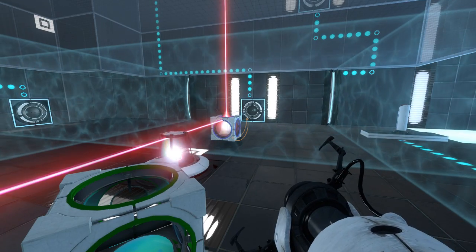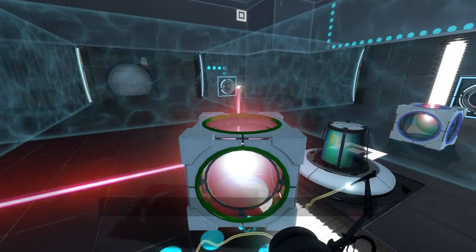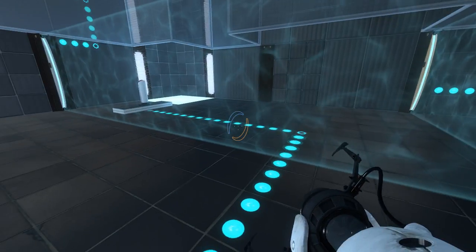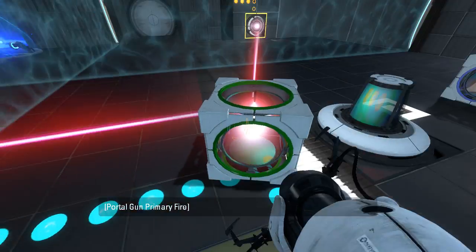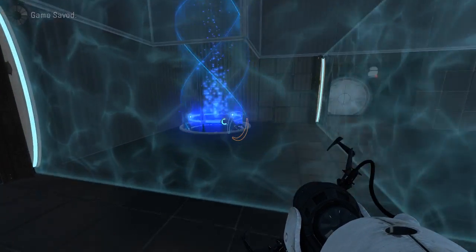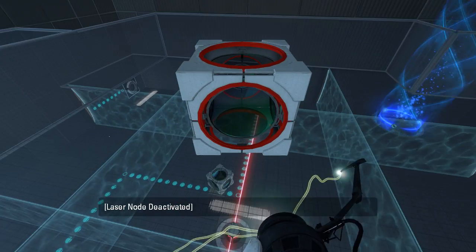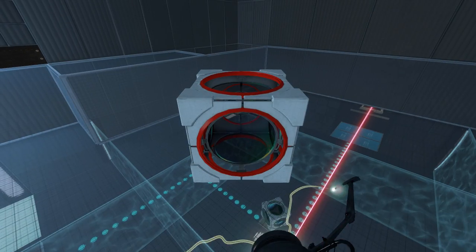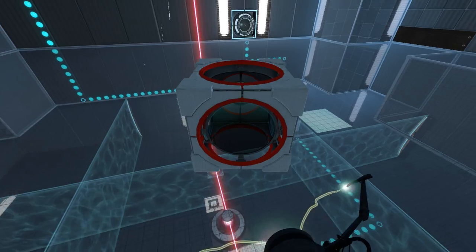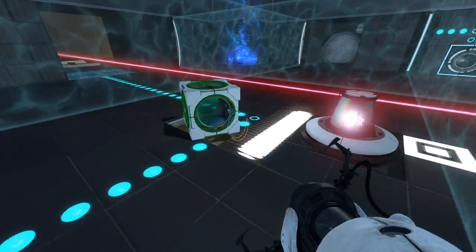Let's see if that helps us in any capacity. Hmm. Action 1. How do we want to do this, actually? I think we need this fizzler off first. Let's move this out of the way. Yeah, cause we come out here. Alright, let's get up here. I think I actually do want to swap the cubes first, though. Yeah, that's the thing - I need to swap the cubes first. Alright, well, back to that I suppose. Yeah, we need to swap the cubes, like I did before already. Let's do this again.